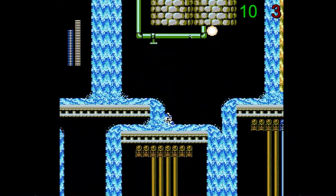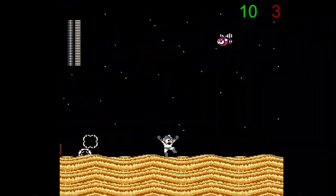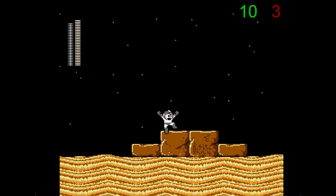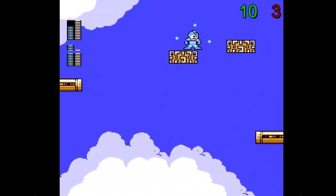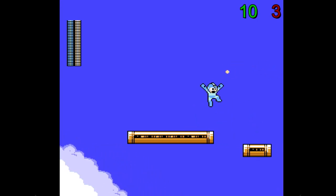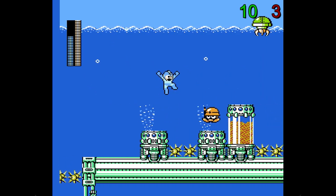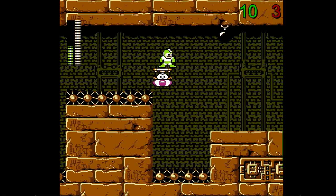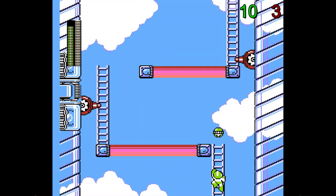Dust Crusher and Skull Barrier are probably the weakest of the weapons, as Dust Crusher has a slower rate of fire and a surprisingly small hitbox compared to Drill Bomb. And Skull Barrier, while being an actual shield that blocks projectiles and enemies, goes away after one hit and isn't useful offensively, and can't even block MET shots for some reason. My favorite weapon would be Rain Flush, a big screen nuke that can wipe out entire screens of enemies, but is balanced by having a delay before the attack actually happens.